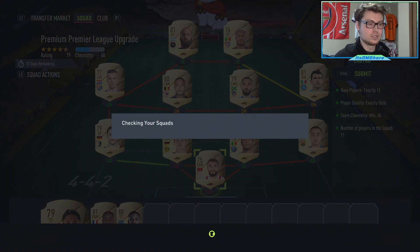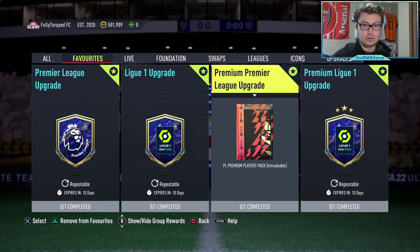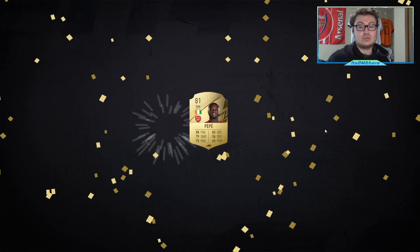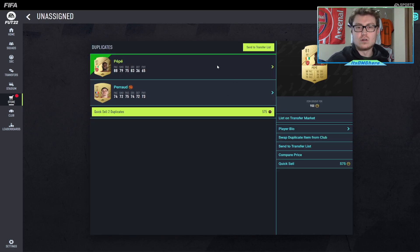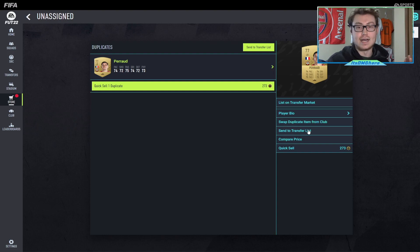You put in all your rare golds into the premium upgrade — in this case a Premier League premium upgrade. Because I have many packs I'm opening on the web app, but the process is the same. Do your premium upgrade and open it immediately; don't stock up a couple, just open it right away. The chance of getting a Team of the Year is still very low, but what happens is you get three rare golds and nine non-rare golds. Store all of them in your club, and any untradeables try to replace if you can.